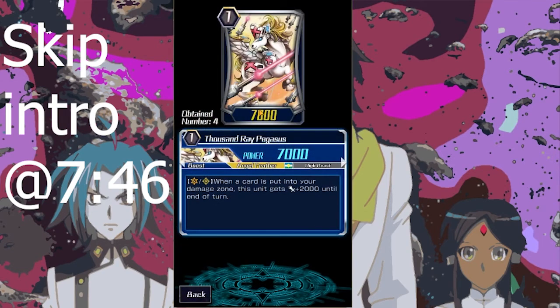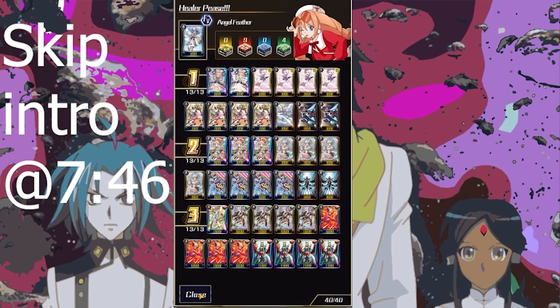Your best grade one right target is the Thousand Rate Pegasus. It's great on rear guard and great on Vanguard — basically, when anything hits your damage zone, you get plus 2K. So when your opponent attacks, you're hitting plus 7K or plus 12K on a trigger. This is the same thing with the grade two Million Ray Pegasus. It's a very defensive and strong card. A lot of players not used to playing against Angel Feathers will misplay against this card, try to push more than one damage at a time — and they haven't built columns for that extra 2K effect. It makes your rear guard columns really beefy.